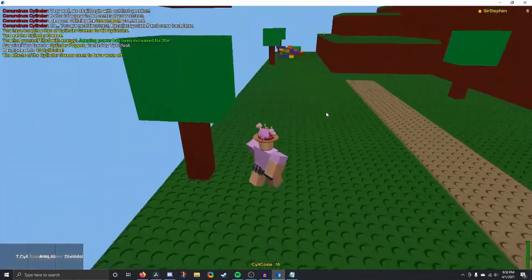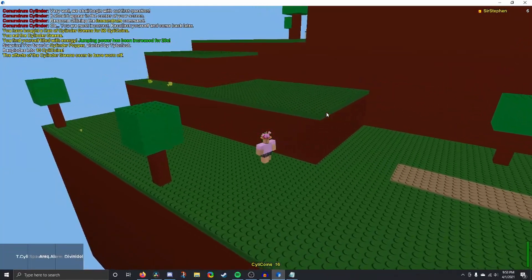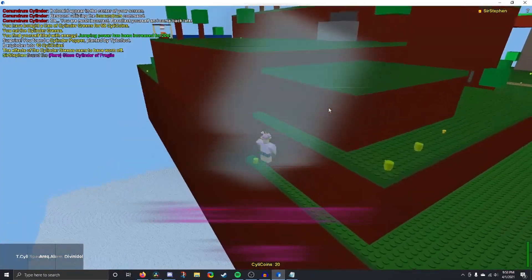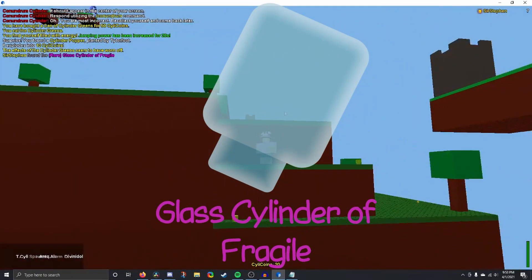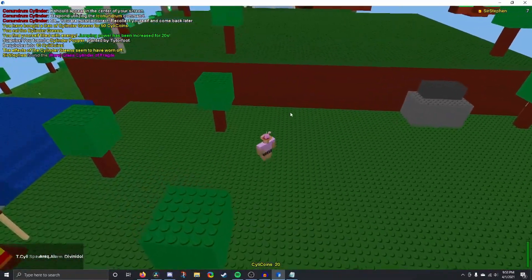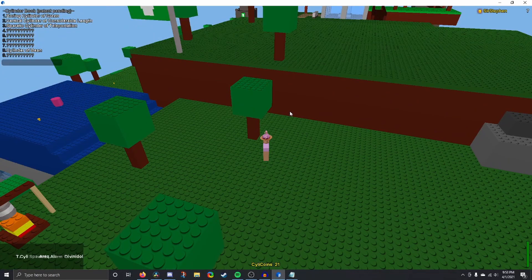I've literally been wandering around for 10 minutes — you can go back a few seconds and watch the previous clip: it was 9:43 and now it's 9:53, and I was just so confused. But I was able to get this cylinder super luckily. Basically it just falls down and breaks as soon as it hits the floor, and you have to get it to not only spawn near you but land on you. I was super lucky and it really caught me off guard.